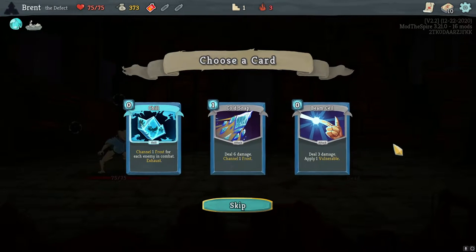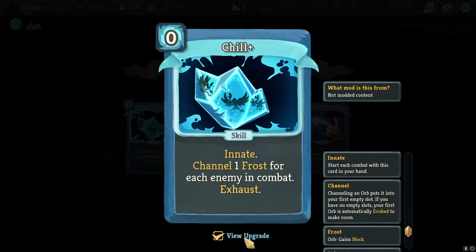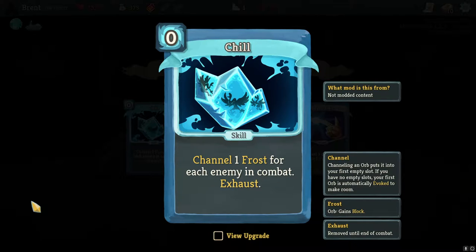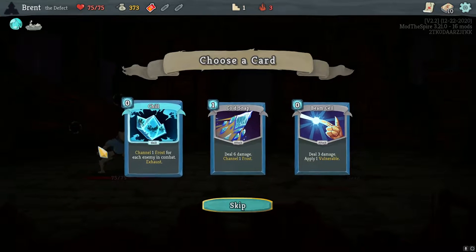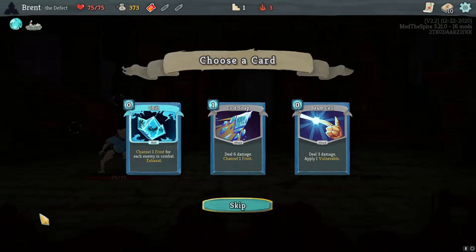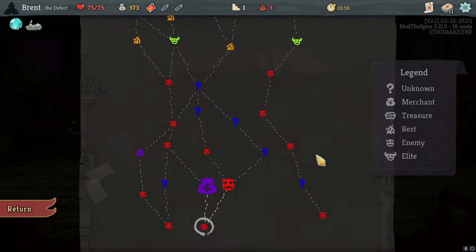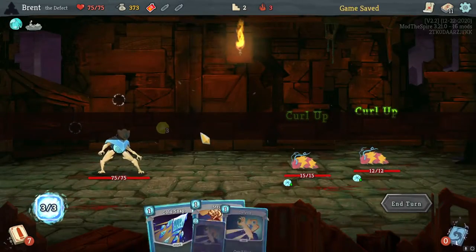Chill and Cold Snap are pretty good. Beam Cell — we've got to kind of decide what kind of deck we want to go for. Cold Snap does the same thing on single target fights, except it's zero cost. It does exhaust — pretty much three block for zero over every turn. If we can evoke the orb, we would get six or eight block. I think Cold Snap's gonna be a little bit better — give us some more damage and try to hedge some of that going into the elites.